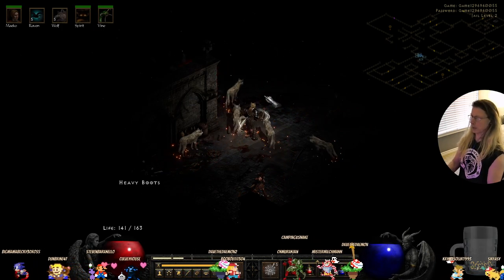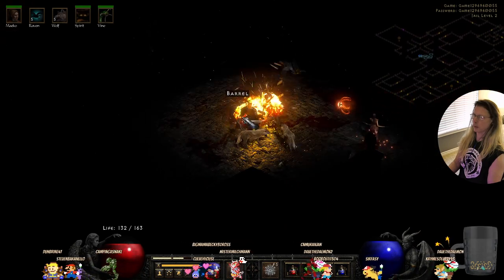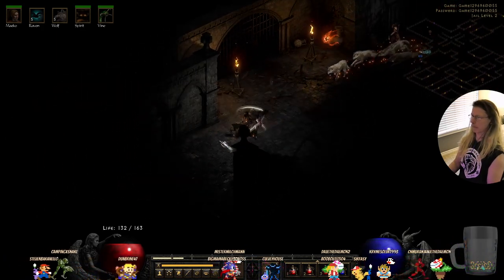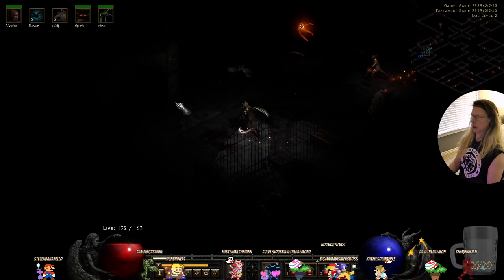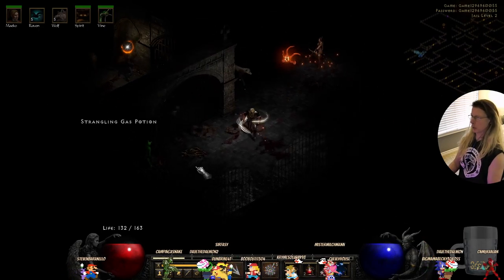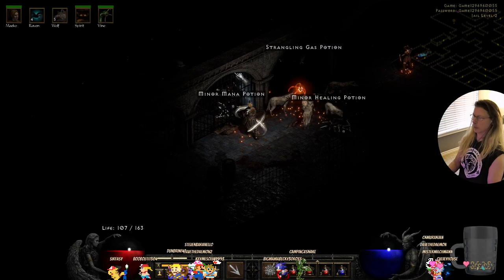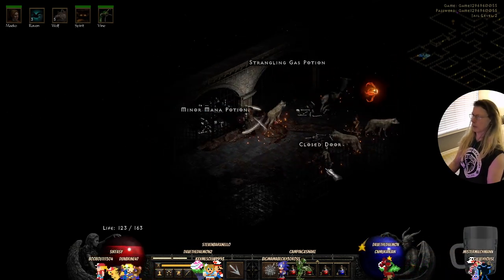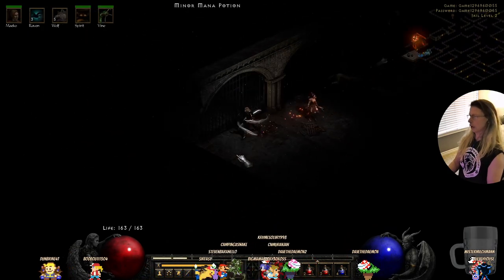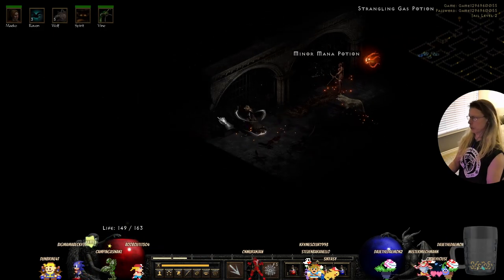We need our shield now — there's our shield. Most of these barrels are actually trapped. Not getting a lot of monsters. There's bone archers. Remember, these are procedurally generated levels, so some of the rooms will just be empty and you'll wonder why they designed it like that — but no, it's procedurally generated.